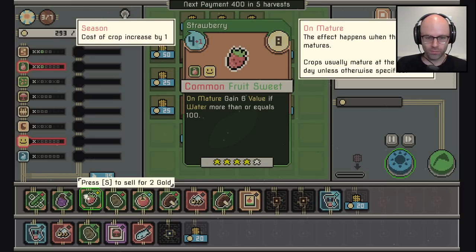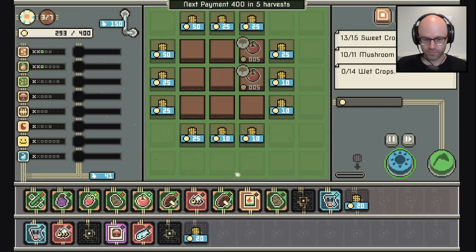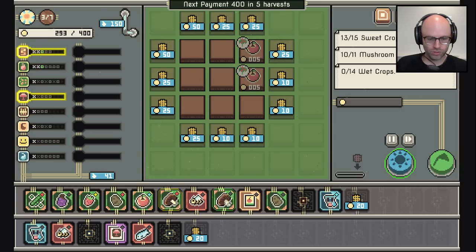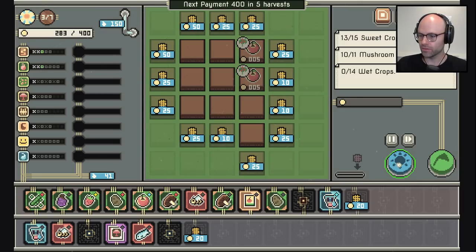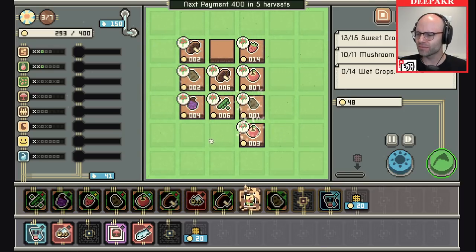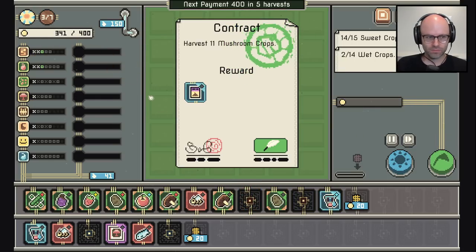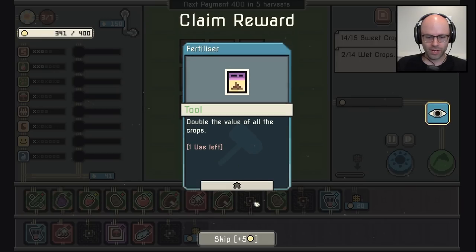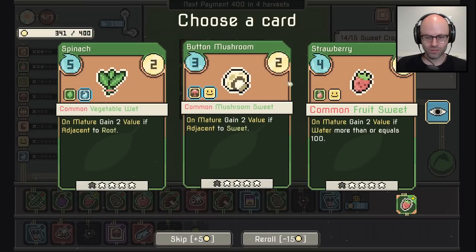Gain six value if water is more than or equal to 100. Second potato can come out here. I don't think I need more plots — one, two, three, four, five, six, seven, eight — give me the cheap lad. Combine your bees — also I counted wrong. Harvest. Double the value of all crops — okay, sign me up. Harvest a bunch of tier two crops.